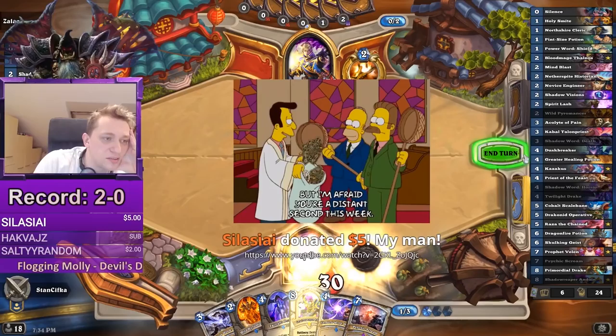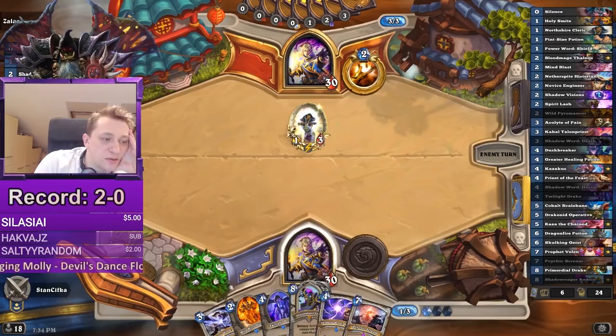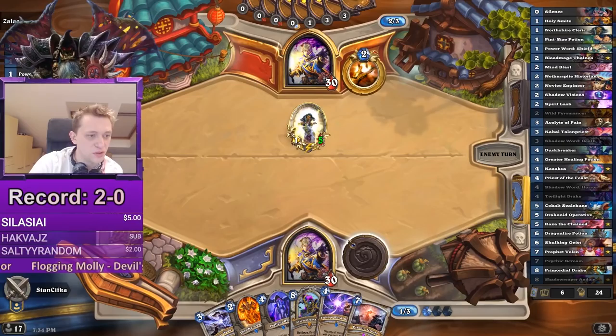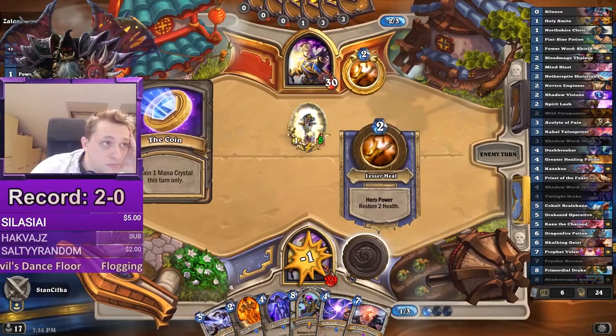There's Psychic Scream. Sometimes Psychic Scream is good to shuffle all the junk minions and make it harder for your opponent to get the Raza Anduin combo. We get a donation — thanks, man! Okay, so we now just use the Horror, I guess. Horror is kind of a junk card.